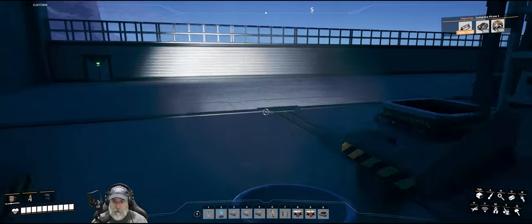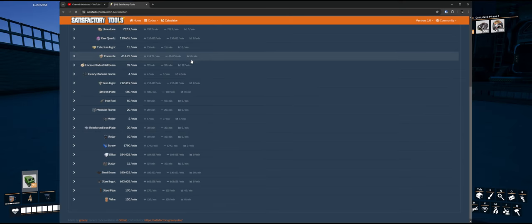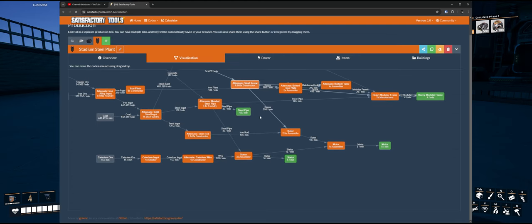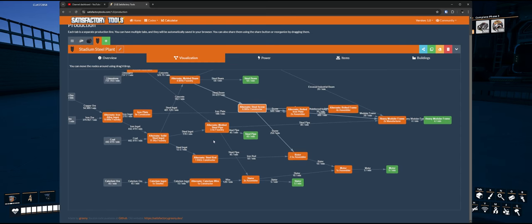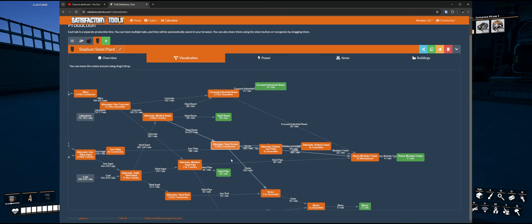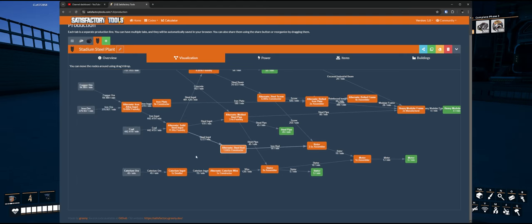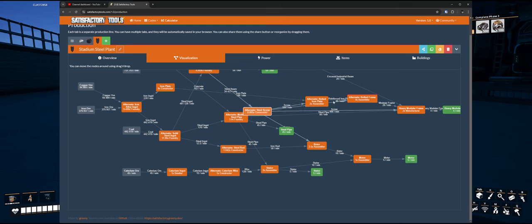That's a total of 180 iron plate. If we go back and look at our sheet, we need 180 iron plate. Those will be feeding — let me check — iron plate... those appear to be feeding the bolted iron plate assemblers that we'll set up later.